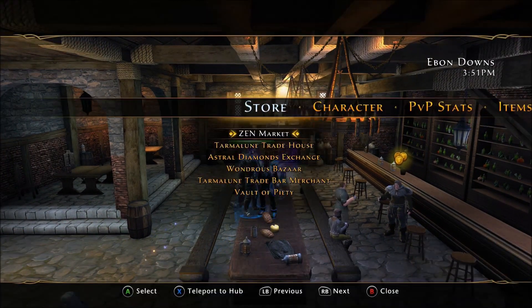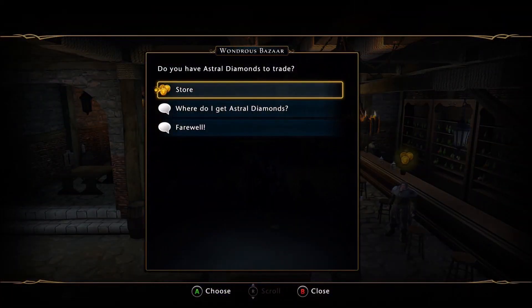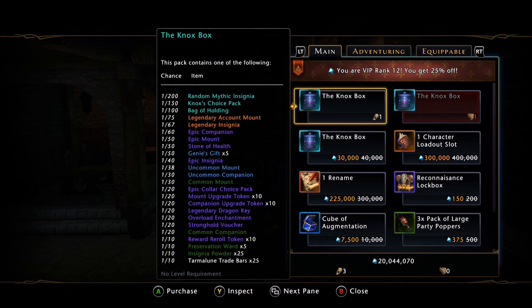First of all, we're going to navigate over to the Wonders Bazaar. Remember, you can get three of these via the promissory note, and then we should be able to buy five of these for Raw AD. Now of course, VIP 12 gets you the 25% off, which knocks it down to 30K.